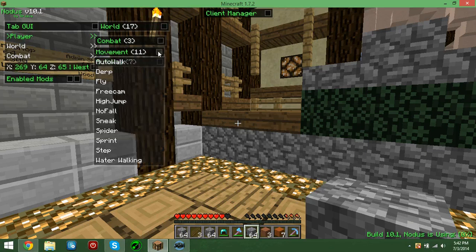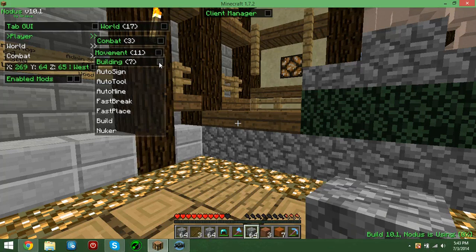Movement — this is like, you can auto-walk, fly, free cam, high jump, no fall, sneak, spider sprint, step, water walking. Water walking makes water blocks not walk-throughs, so you can walk on them.